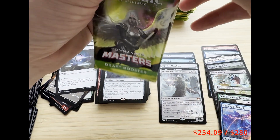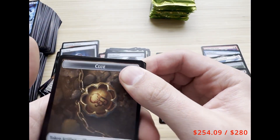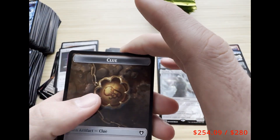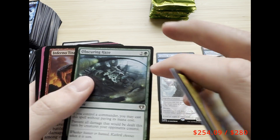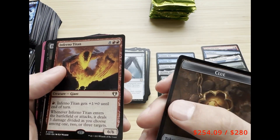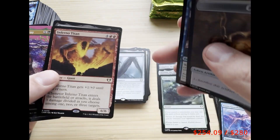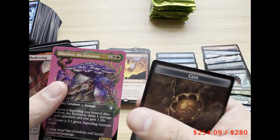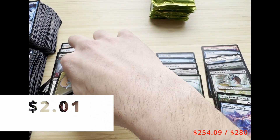We're in our last column, second booster in our third column — let's see if we can get some of those top mythics. We got a Clue token, Obscuring Haze, and there's our fourth free spell — Infernal Darkness! Also Demon Lord Belzenlok, Slamfoot the Stowaway, Rout, Feast of Succession, and Tana. That's pretty nice.